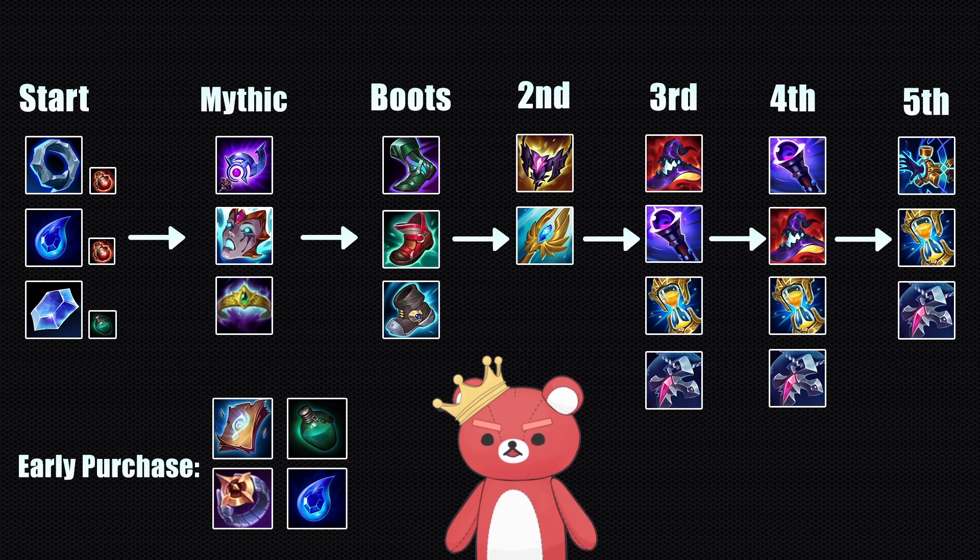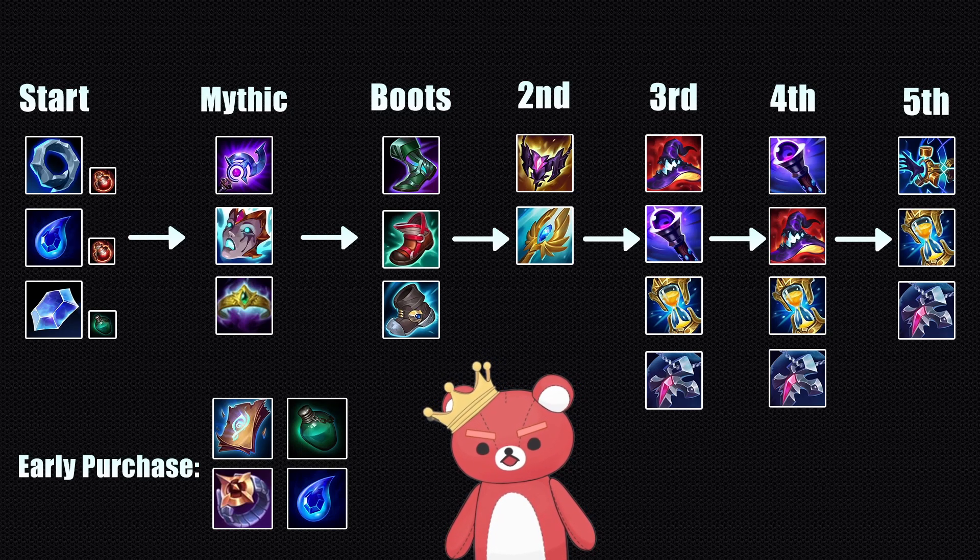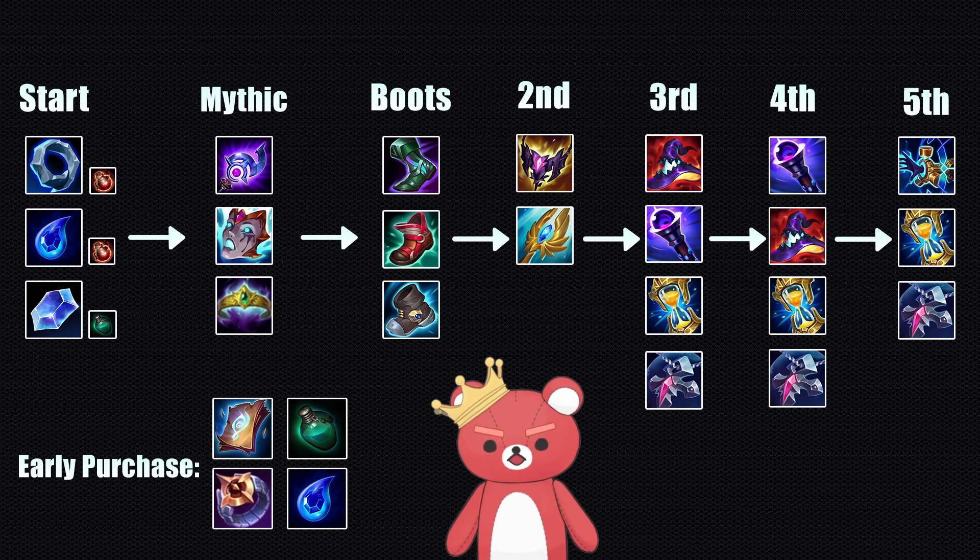If you need survivability against heavy engage from casters like Nautilus, Sejuani, Leona, or Ahri, you're going to build Banshee's Veil — it gives you a lot more space to work with because you don't have to worry about your positioning as much, and it also reduces damage in AP matchups.